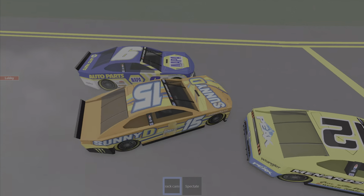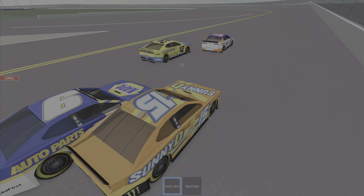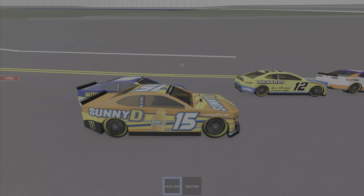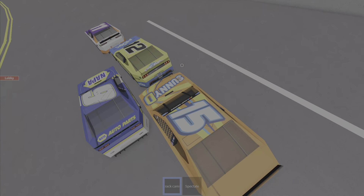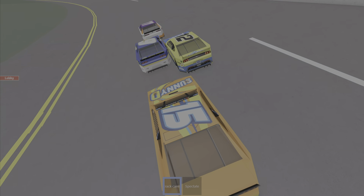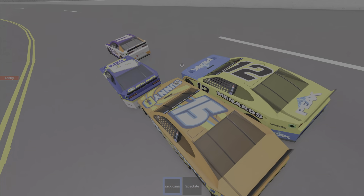There is lap 2, as we see Sunny D and Nappa — number 9 and 15 — lose a lot of grip. FedEx in the 11, 12, Peak, going down the turns. So far so good. It's number 9 looking to get the edge. He goes down the inside of 12, trying to get P2. Number 15 joining in the fray, side by side with 12.